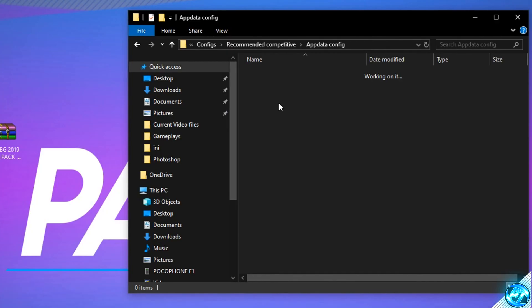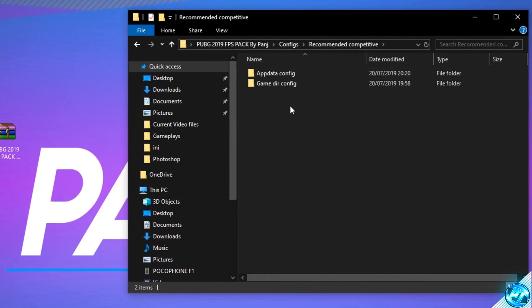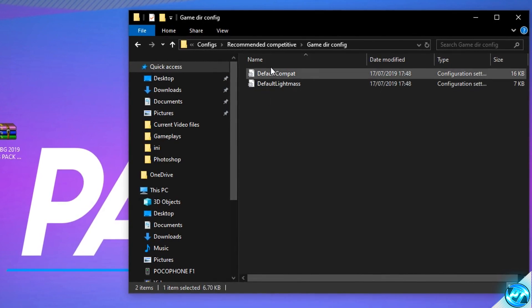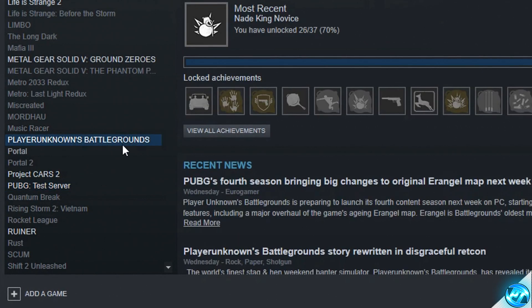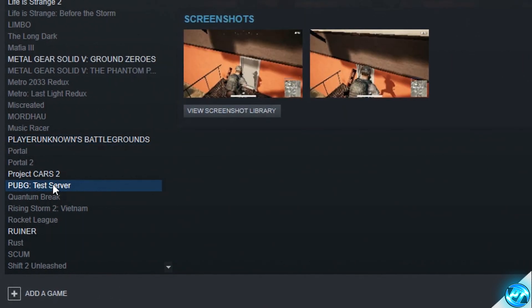We can exit out of the left-hand folder. At this point, we can go back into our configs folder, go back into the config folder you're using, then this time go inside of the game directory config and double click. To install these two configs, it's actually very simple and easy to do. Keep the folder open on the right-hand side, then take yourself down into Steam. Go ahead and go over to PUBG. For most of you guys watching this, this will be PlayerUnknown's Battlegrounds just like so. But for the purpose of this video, because I want to get this out for when the update actually hits live, it's currently on test server. So whenever you see me inside of Steam, I'm going to be using the test server. For you guys, make sure that you just use the base game as this update will already be out.